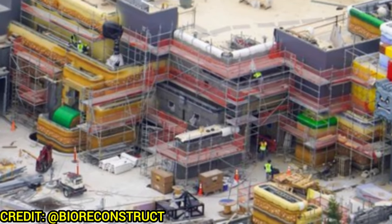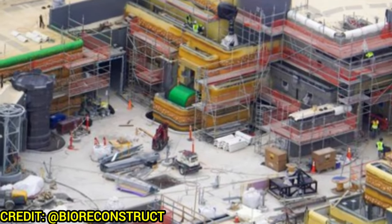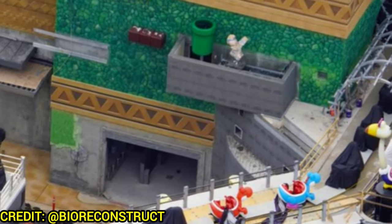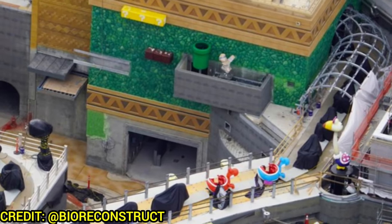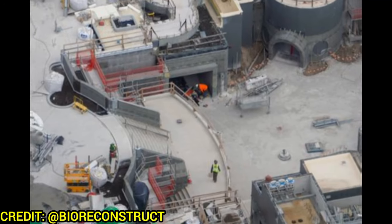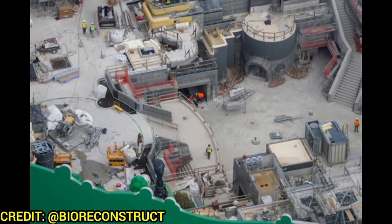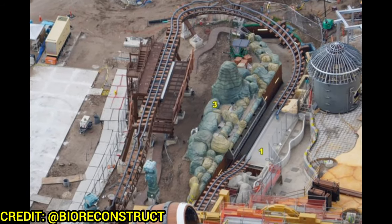Here's a better look at the top level of the Mushroom Kingdom. You can see the area where you'll check your score and the Koopa's Crank Challenge. Over at Yoshi's Adventure you can see a couple of animatronics and some uncovered Yoshis — the ride is doing multiple hours of testing each day. On the left side there's a lot of concrete work mostly around Peach's Castle, and Toadstool Cafe still has no shell but has a nice entryway and should get more color in the coming months.